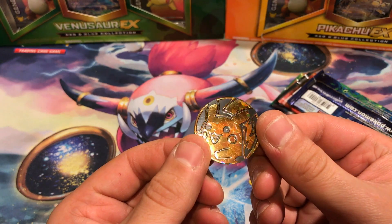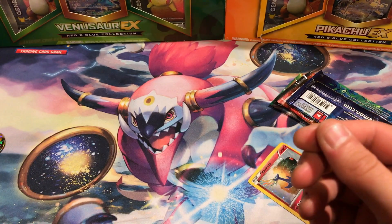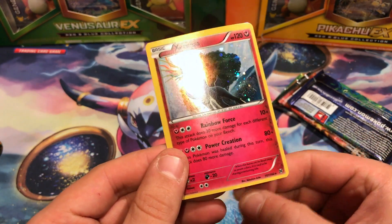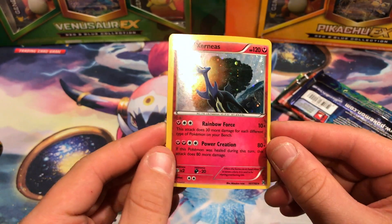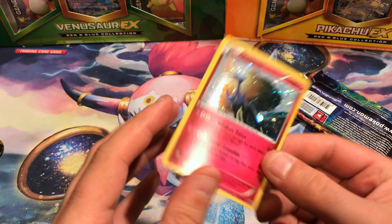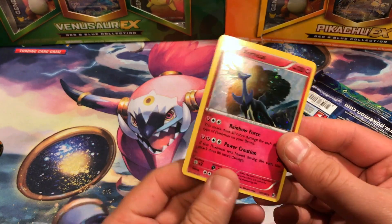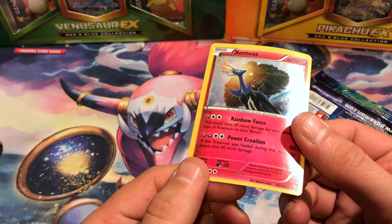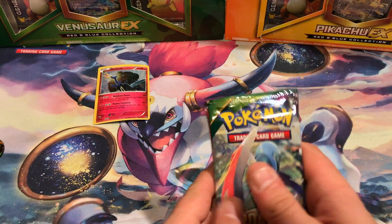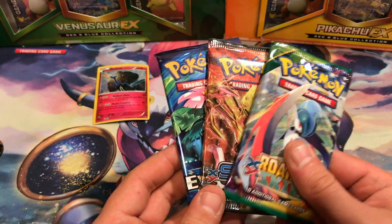All these Pikachu coins look scratched to hell. Ah well, no big deal. There is our Xerneas foil. Each one — I didn't see any that didn't look like this — but this one got a little more wear down here from those clips I couldn't quite get out. Same three packs.